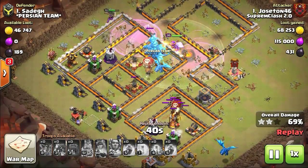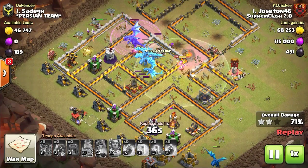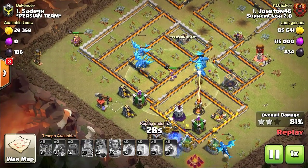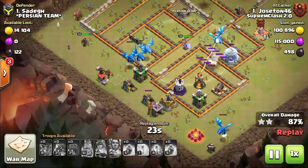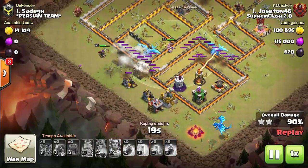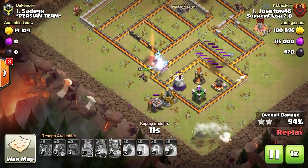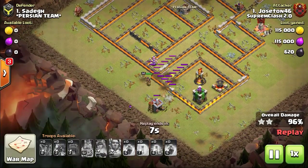I hope Supercell will bring this number down as part of balancing updates. Now, talking about the Wall Wrecker: it considers the Town Hall its primary target and fights its way through enemy buildings and walls to reach it. As soon as it reaches the Town Hall, it breaks apart to rebuild the clan castle proof inside. I think Wall Wrecker is good for Town Hall 12, maybe a freebie for Town Hall 11, but it weakens Town Hall 10 bases.